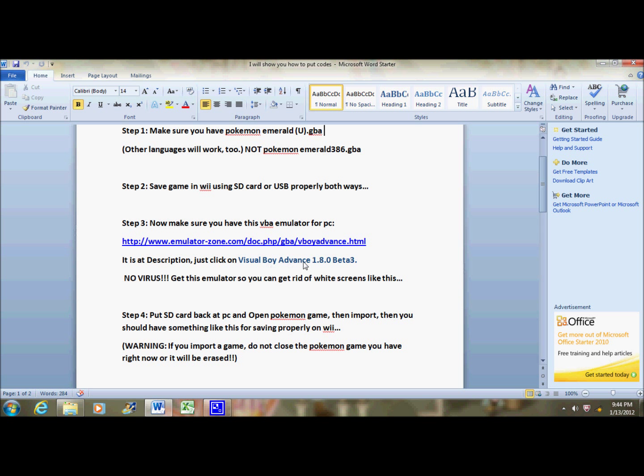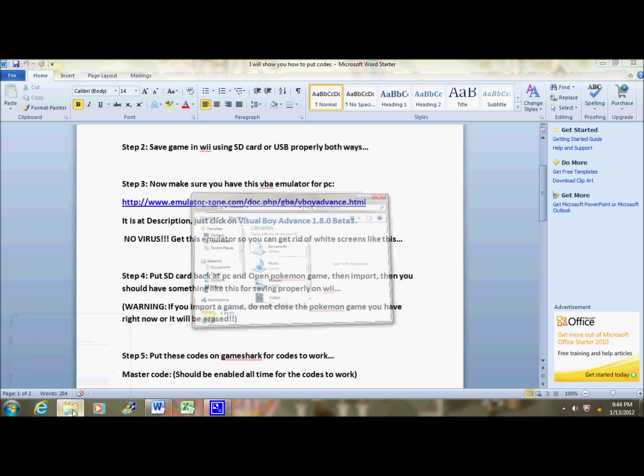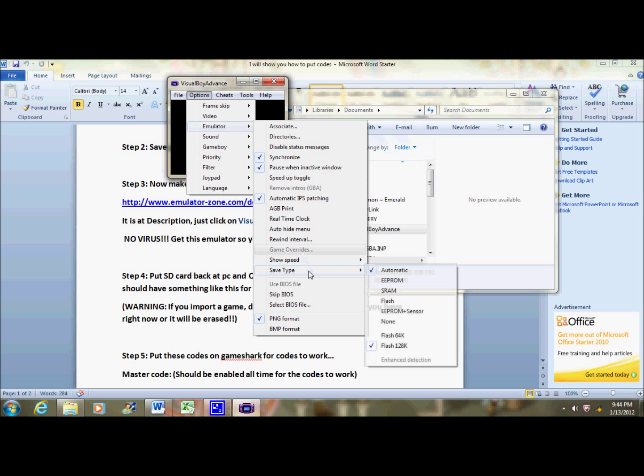Just click on Visual Boy Advance 1.8.3 — it should be at the top in the description. Make sure you have it. The reason you need it is your Pokemon Emerald game has a white screen. Just go to Options, then Emulator, then Save Type, and click Flash 1.8k.